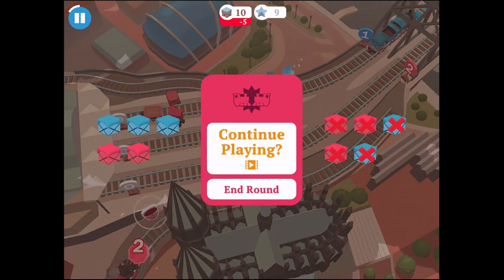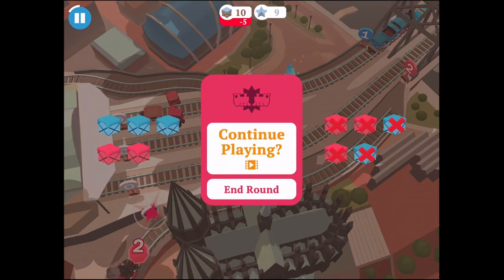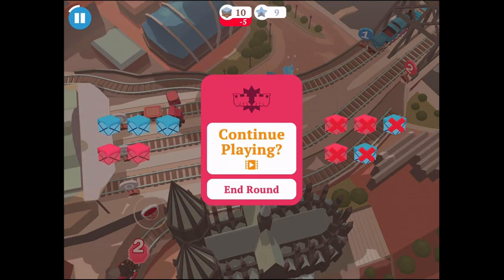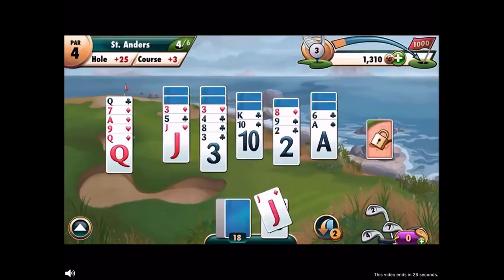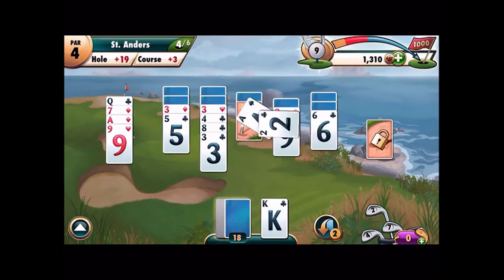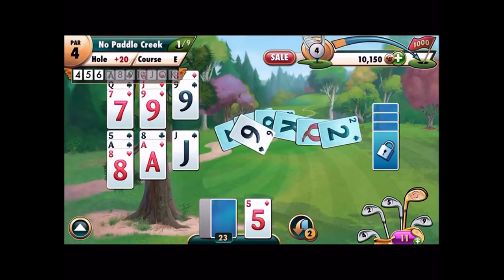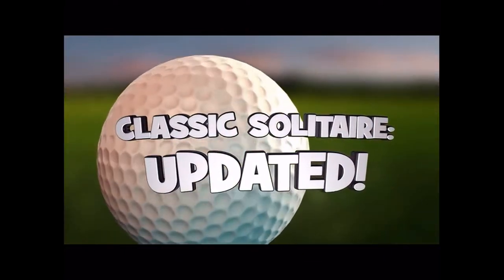So now we get the option to end the round — I don't know why we'd want to do that — or continue playing. I've got the minus five at the top of the screen so it's not like everything's reset. Now I watch an ad — it's an ad for Fairway Solitaire, which is from Big Fish Games. It's a pretty popular card game based around golf, the number one solitaire game in the app stores.